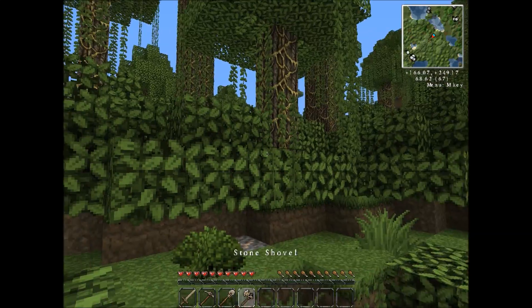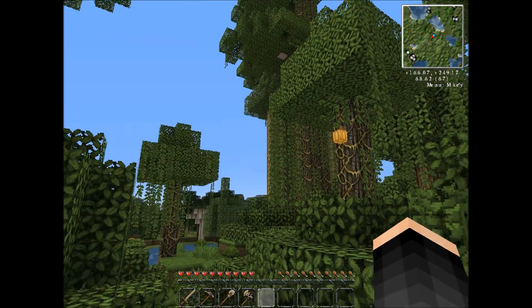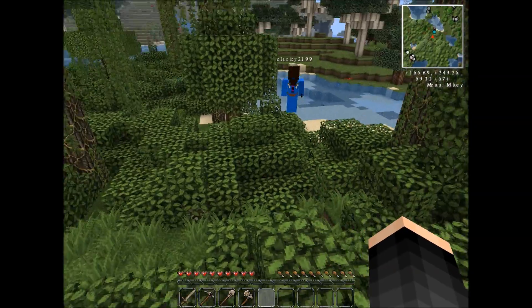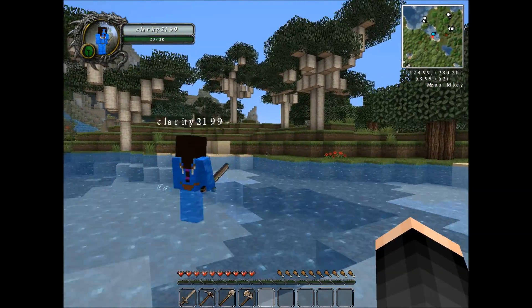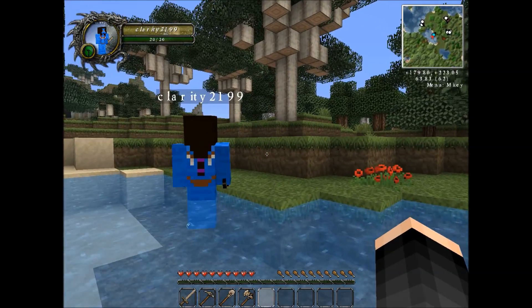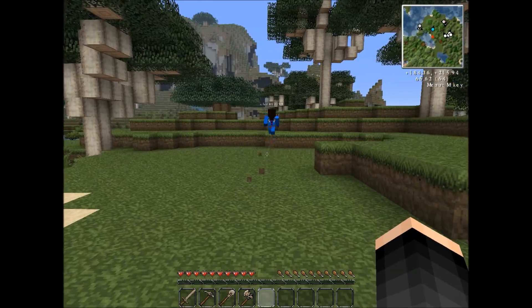We have two big trees - we can put a house right in between them. Yeah, I don't like jungles though. Well, let's go to the mountain then. Let's go across the river - it's this way, right? Yeah, across the river. You see those funky looking trees over there? Those are those pink trees. Don't you love them? No, I hate pink trees. I hate pink in general. But it's so pretty!